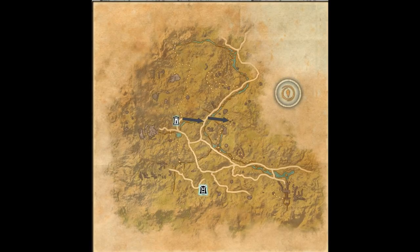From the North Markarth wayshrine, head east along the road until you get to the river. On the other side of the river, follow the trail leading east up the hill. At the top of the hill, you will find a world boss and the crafting stations. Once you've unlocked the crafting stations, take the trail to the south to unlock the nearest wayshrine.